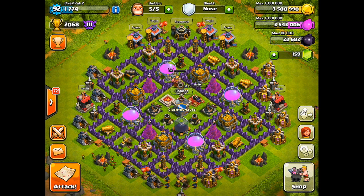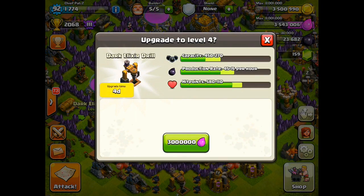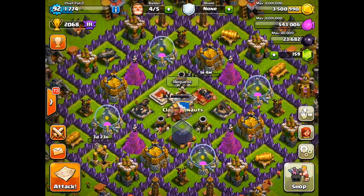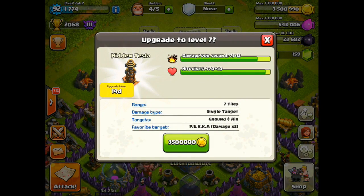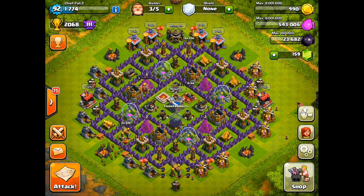Heading back to base — we did drop a little bit of trophies, down to 2,068, but that's not a problem. I can always put my Town Hall inside if I want to. As far as upgrades go, I'm going to do my Dark Elixir drill to level 4, which is really going to help with my Archer Queen upgrade and my Dark Elixir upgrades. As far as gold goes, I actually saved just enough to upgrade one of my Teslas. I was deciding between the Cannon and the Tesla, but it's always more epic to max out one of your defenses. It's going to take 14 days, but I've been a little inactive with this account, so it shouldn't hold me up too much.